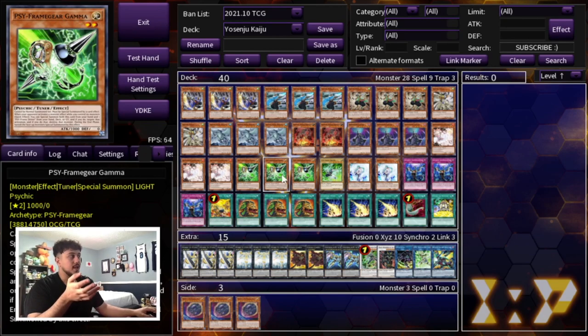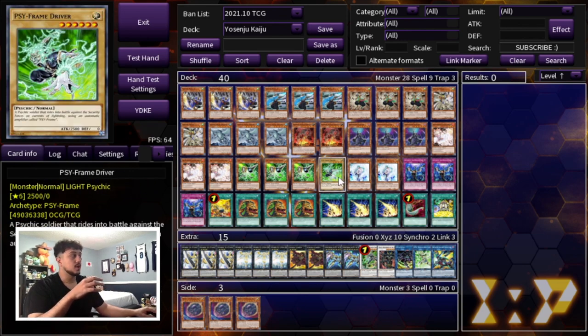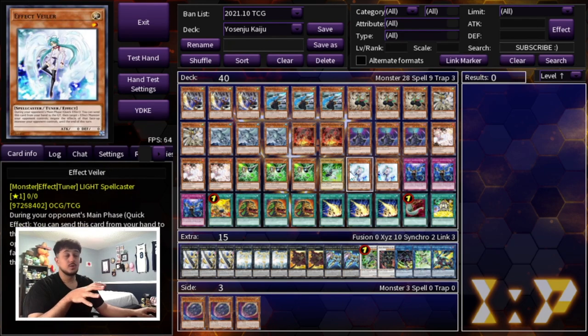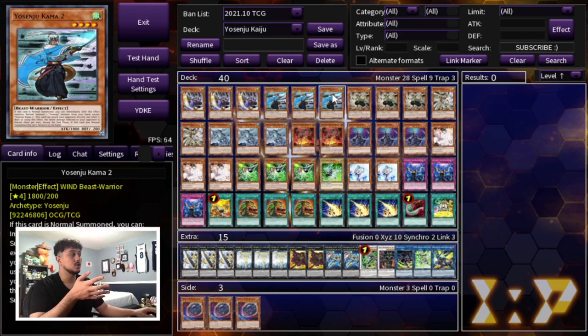Then you're playing Triple Ash, Triple Gamma, and the Driver. Gamma is really good because all the Yosenjus are coming back to your hand at the end phase, so Gamma is pretty much always live — that's why you play Triple Gamma and one Driver. To round off the hand traps, we're playing two Vayler and three Infinite Impermanence. Vayler is really good this format, especially with Sword Soul and Tri-Liralusk and those combo decks — Effect Vayler stopping a normal summon is very important and sometimes they just can't play through it. Then we're playing one Tanky, of course, which is at one so we're playing one. It searches any of your Yosenju names.